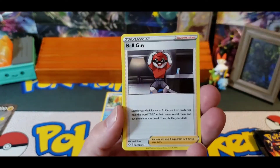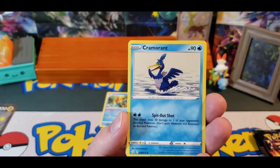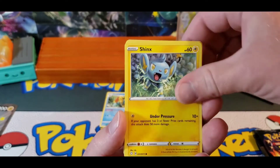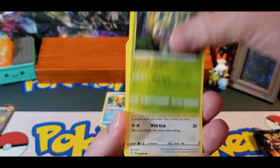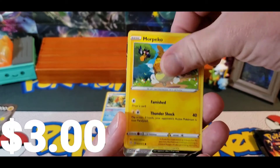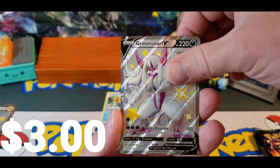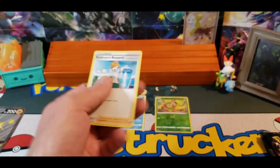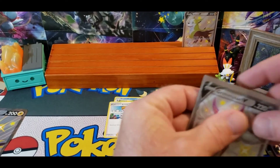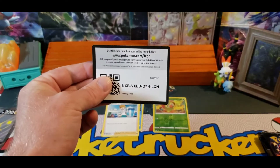We've got Fire, Ball Guy, Swacky, Cramorant, Trapinch, Shinx, Rowlet, Eevee, more Pekka Go, Grim Snarl V, Full Art Shiny, and Professor's Research. And a Code Card.